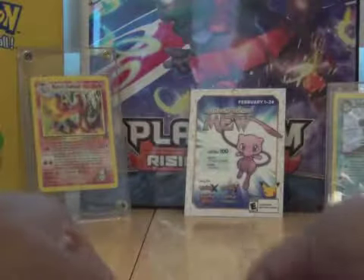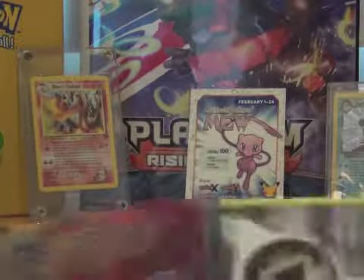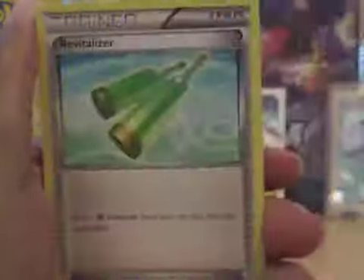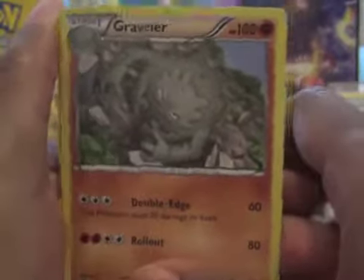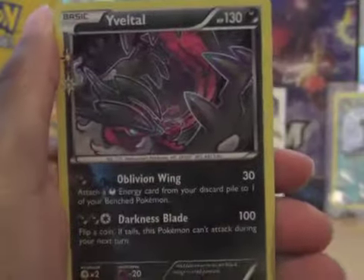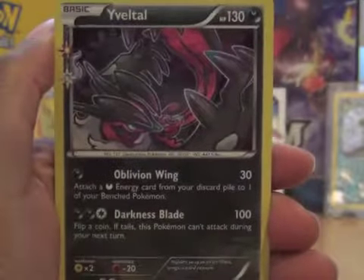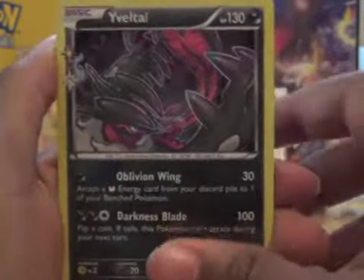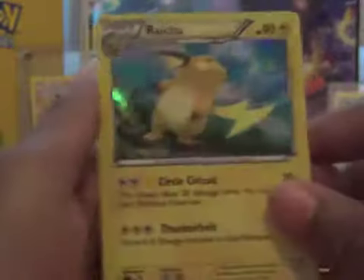Charizard pack — it is not pre-opened this time. Metal Energy, Pikachu, Clefairy, Rhyhorn, Gulpin, Revitalizer, Graveler, Reverse Raichu. And our Radiant Collection is Eevee. And our rare is a Holo Raichu. Nice.